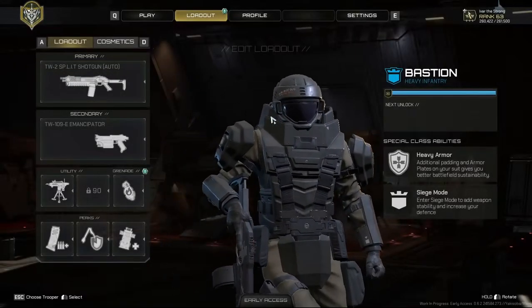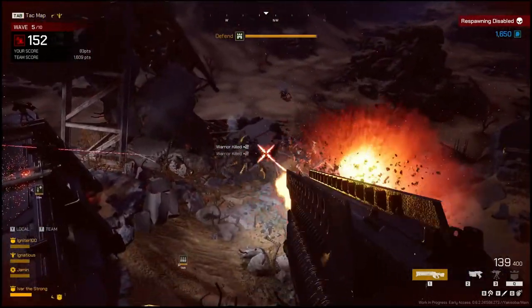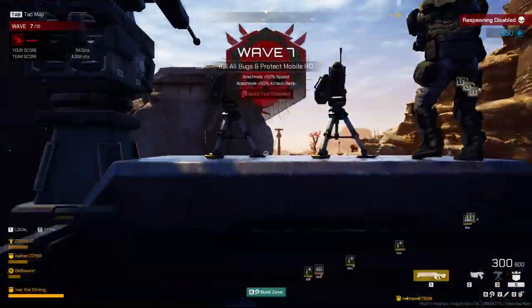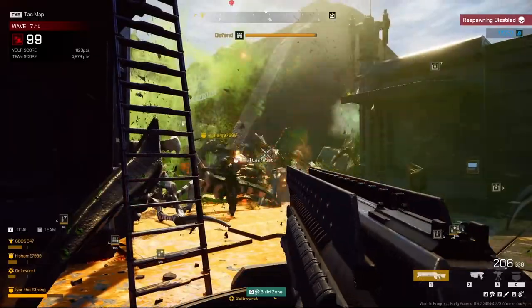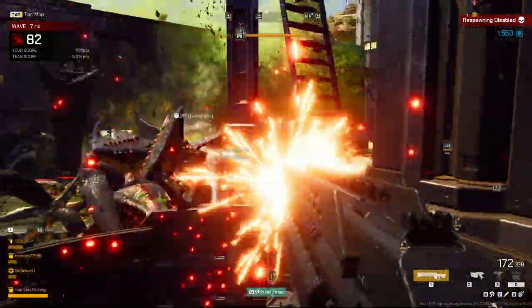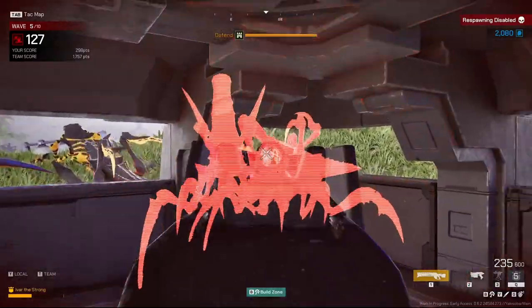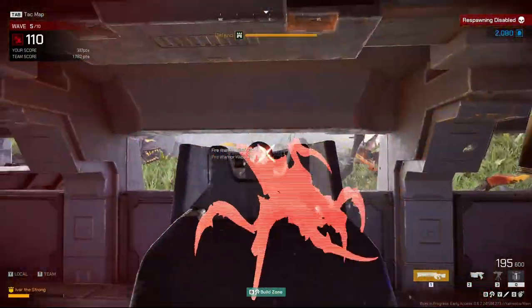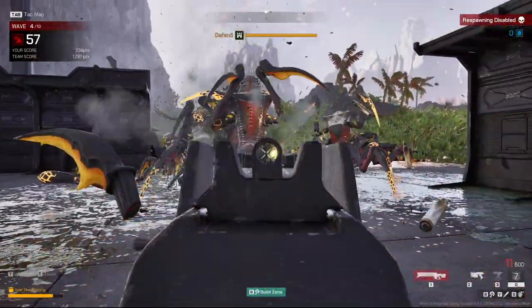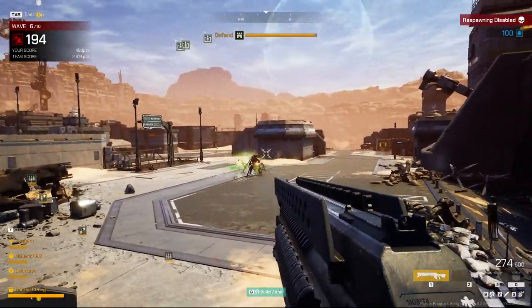The Bastion is a heavily armoured suppressive fire machine, designed specifically to stop the bug horde in their tracks and buy everyone some time. Their special abilities and deployables glorify these attributes quite beautifully. With a special ability called Siege Mode, you are capable of digging in and holding down the fire button. This works quite well with the specialist weapon for the Bastion, called the Merida Mark 3 SAW. Designed for suppressive fire, the SAW is an excellent weapon to keep the bugs at bay. It is recommended you use the SAW with the Siege Mode ability, because of the SAW's lack of accuracy and the incredible boost that Siege Mode gives — a beautiful combination made to become the wall.